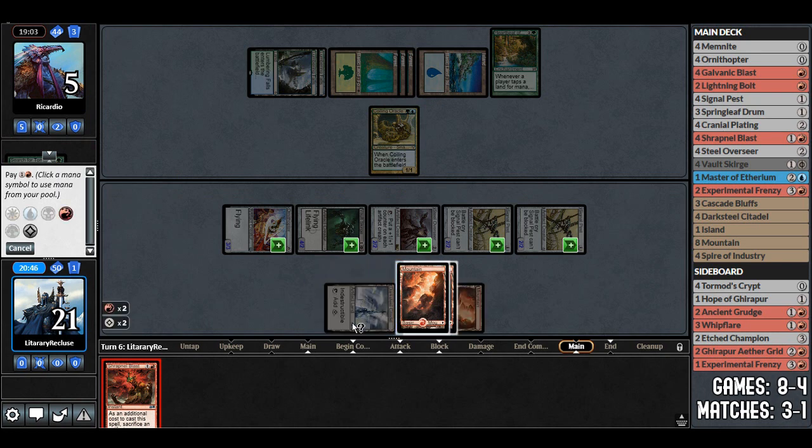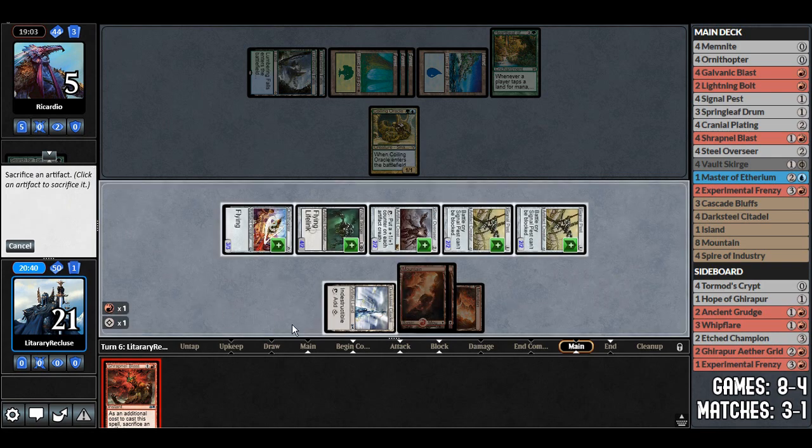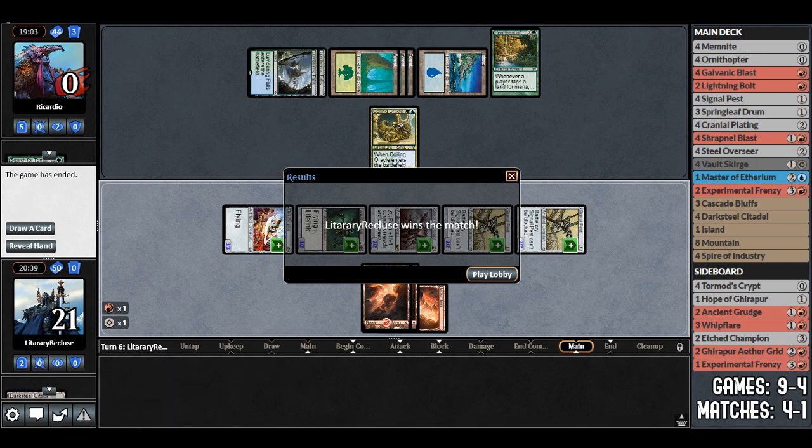We check for lethal — three, four, eight, nine, ten, eleven — yes, we have lethal. We attack and shrapnel blast seals it. Bonus deck is really weird but pretty cool. We didn't get to see their actual win condition, but the concept of producing tons of mana, bouncing everything, and using coiling oracles to dig through the deck makes sense. There's probably an infinite combo or some janky win condition in there we never got to see.